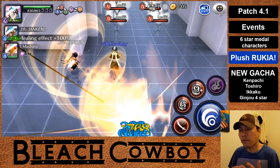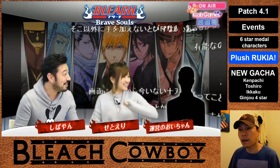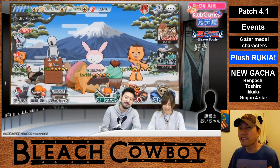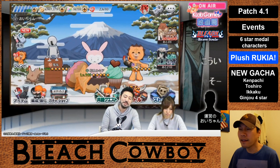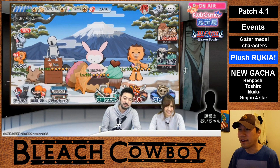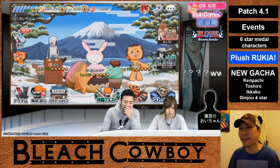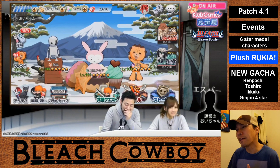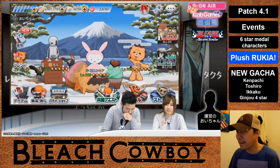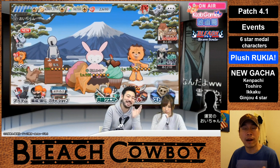Also on the KLab Brave Souls livestream, they mentioned a new Metal Exchange character coming out for Japan: a plush Rukia. If you watched the Fullbring arc of the Bleach anime, there's a scene where Rukia is fighting Riruka and Riruka turns Rukia into a plush dog — and we're going to get that character. They didn't show gameplay, but they showed the character screen. It looks pretty exciting, and Rukia is a fan favorite so this character is bound to be very popular.